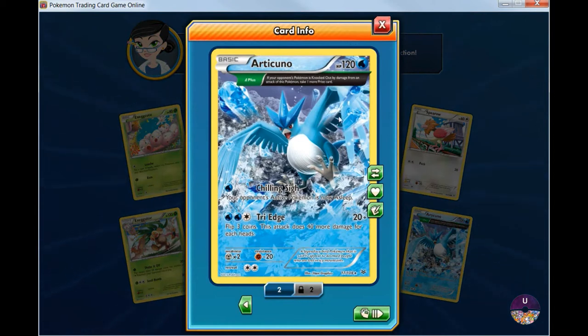So this was the Articuno I was waiting for. This particular Articuno — with this ability, if you knock out a Pokemon with this card, you can actually draw up to two prize cards instead of just one.